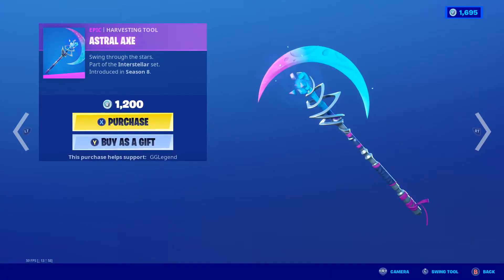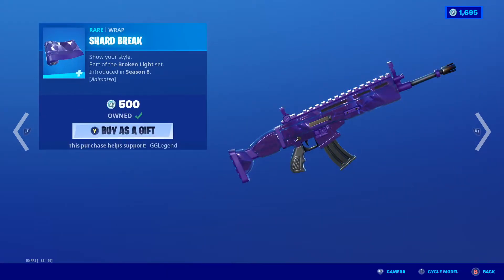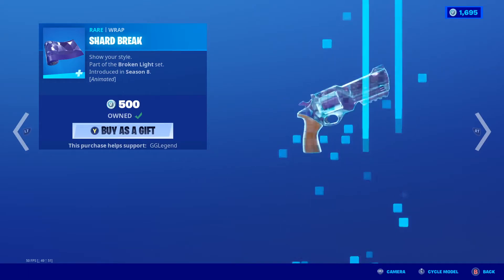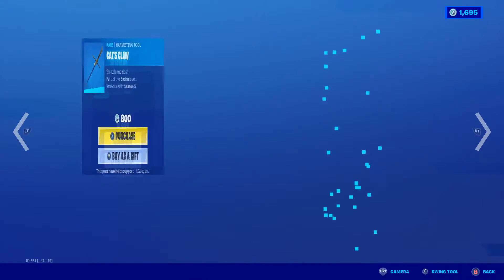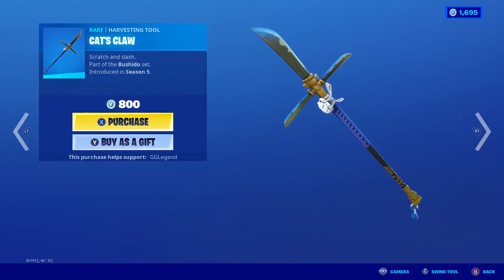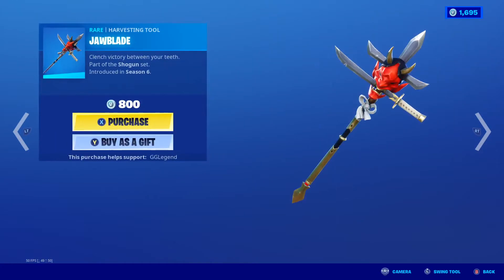Luminos is here with Lunar Light, Astral Axe, and Arcana — I believe that's the entire set. Oh, there's Shard Break as well apparently. This is animated but I think it's just a general animation. Cat's Claw. Shogun is back with Bladed Wings and Jaw Blade.